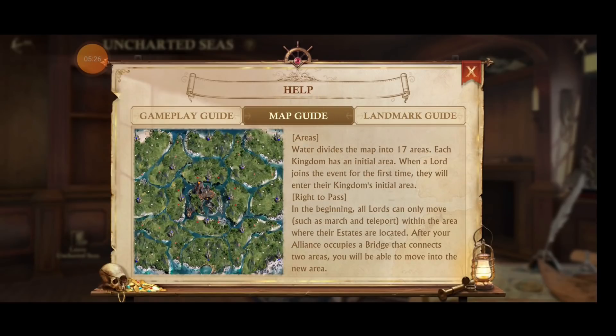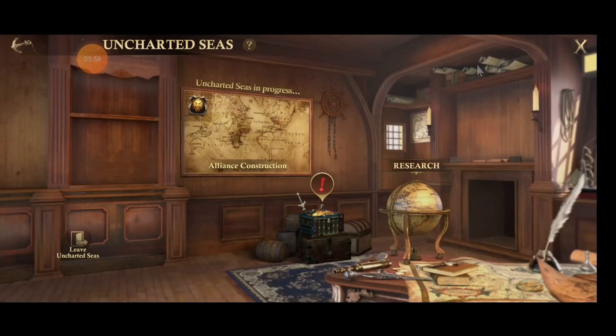Let's look at the map. When you start on the map, there's a zone in each corner — all the way around there are eight kingdoms that are going to join this. There are bridges that connect each of these waterways. When you start off in the first couple of days, you can only expand territory inside your main area — you cannot cross bridges. And there will be fights for bridges.